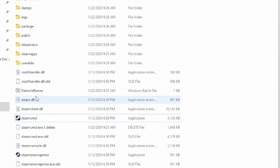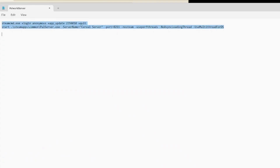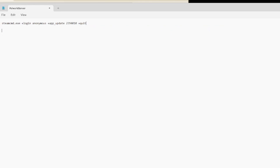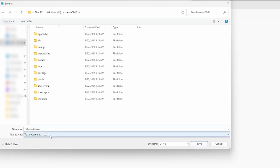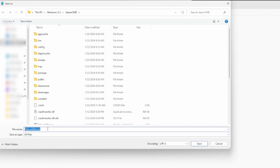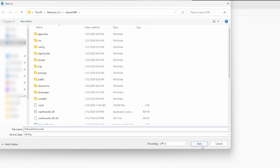At this point, what you're going to want to do is create a new bat file. You can call this whatever you want — I called it palworld.bat. What you're going to want to do is save this command: "steamcmd.exe +login anonymous +app_update 2394010 +quit." When you save this, save as "palworldserver" and change the file type to All Files with the .bat extension.